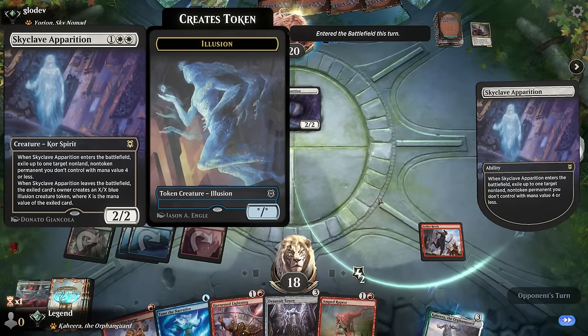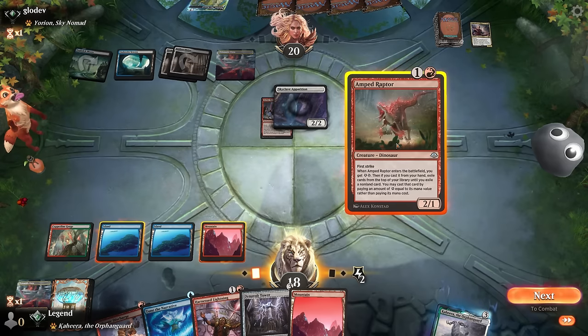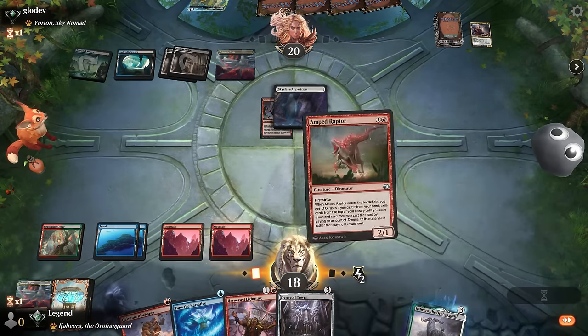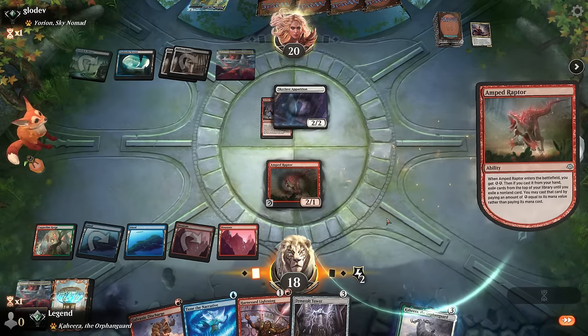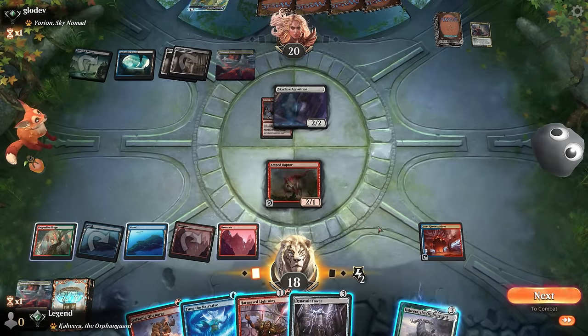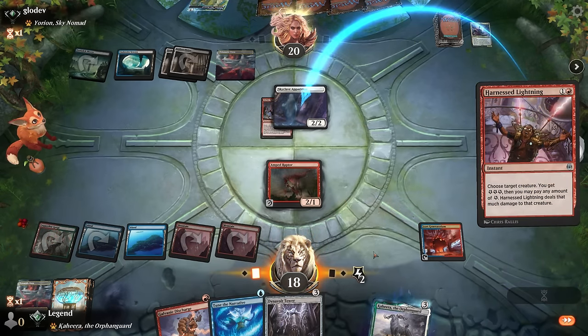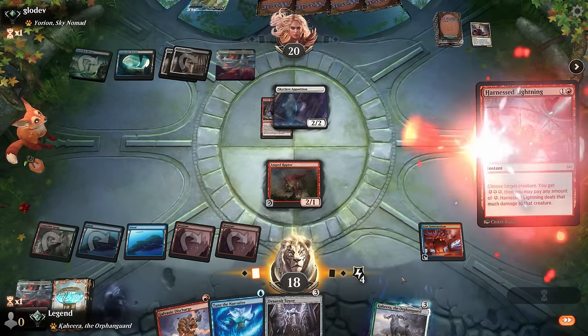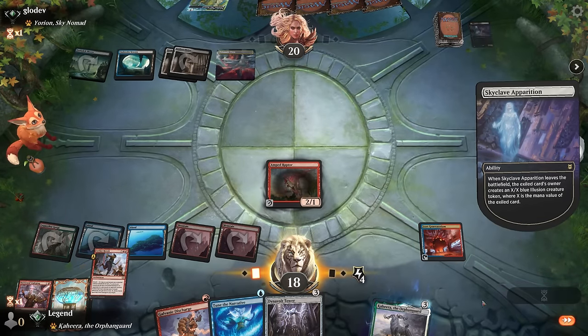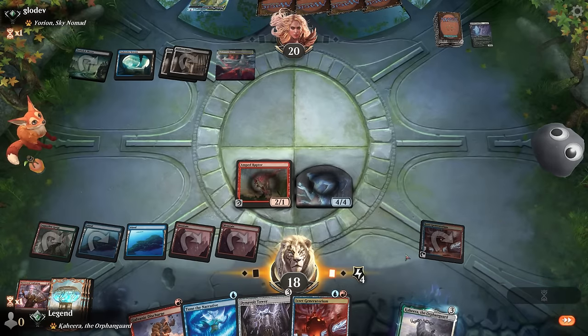Skyclave — that's too bad, gets rid of our enchantments. Although now we can play the Raptor since we'll be able to have four energy afterwards, and then maybe play Dynavolt Tower as well. We've spent two energy already; could cast a removal spell here just to spend two more, get a 4/4, and be able to draw a card. That seems reasonable — make it Harness Lightning. Maybe start with Dynavolt Tower plus some cantrips next turn; I'll hang on to Attune until after we play Tower to get more energy out of it.